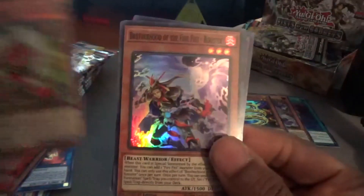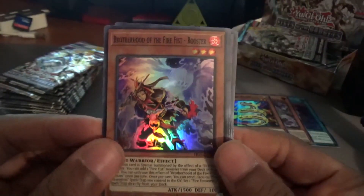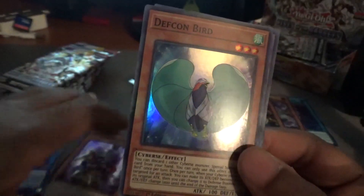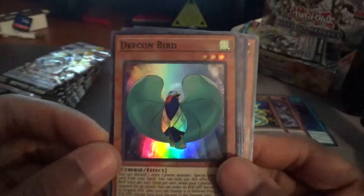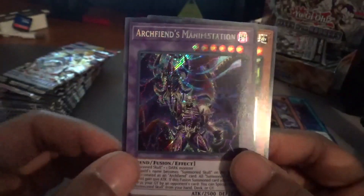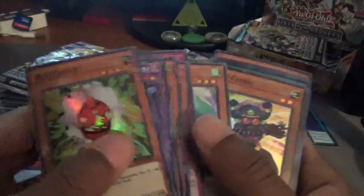Next up: Red Gadget, Brotherhood of the Fire Fist Rooster — I've heard this is another good card — Defcon Bird going in the giveaway pile, Brotherhood of the Fire Fist Spirit, Archfiend's Manifestation, and another Red Gadget. I could have sworn the pile started and ended with Red Gadget.